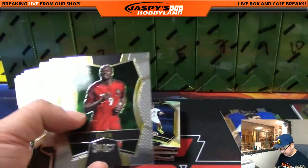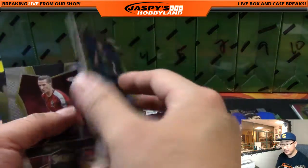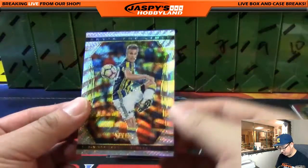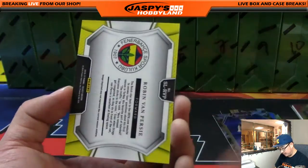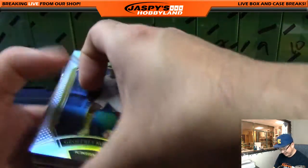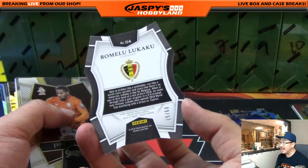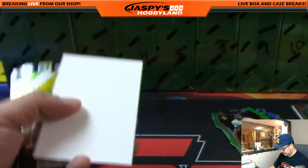You got those prism cards. A camo refractor — Banega, 18 out of 20 on that one. And just this kind of wave-looking card right here — RVP. I really wish they would number those, but it's not. It looks nice though — it's on a thicker card stock as well. Your die-cut is Lukaku, 15 out of 60. There you go for the striker.